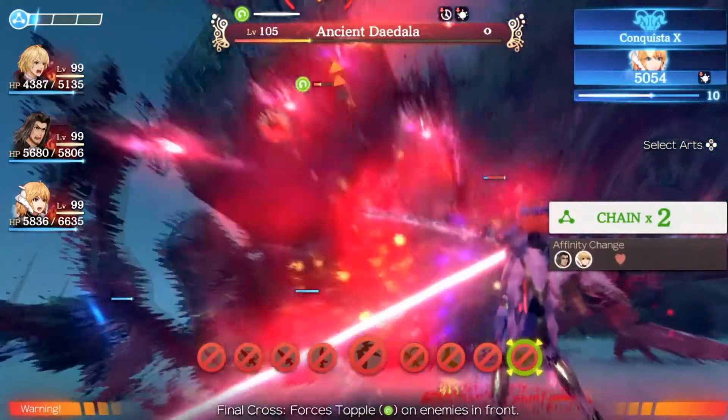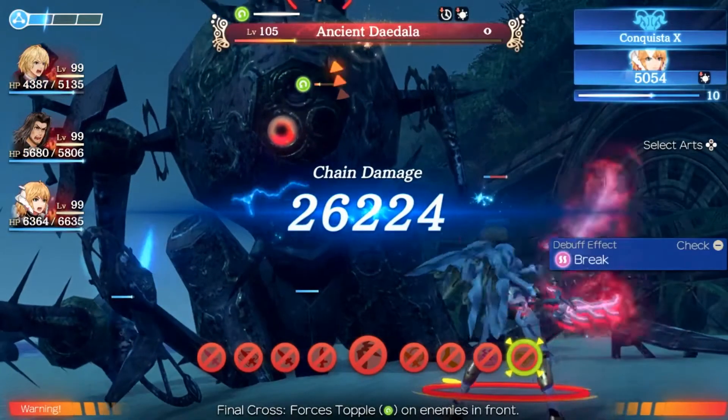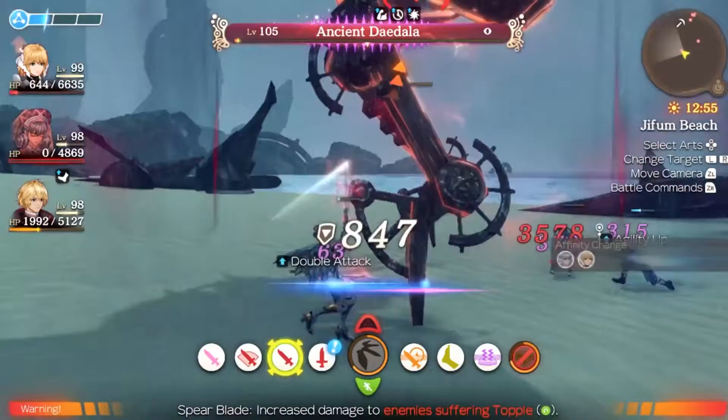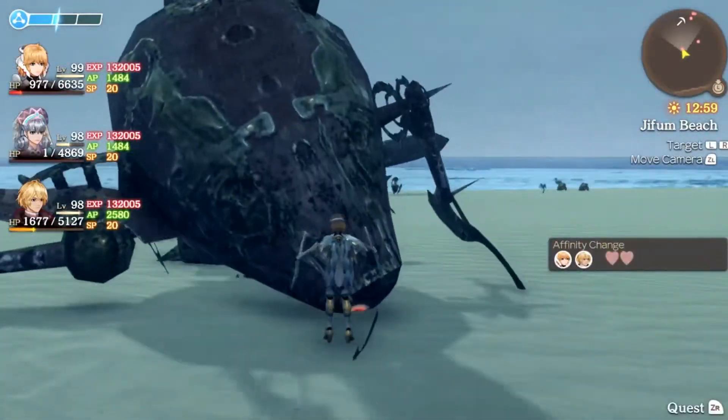Like all the other super bosses, he cannot be dazed. During his crazed aura, he becomes immune to being toppled, which is when spamming arts is recommended. As a reward for beating this beast, you can obtain level 5 heatsink and night vision cylinders, the former of which is exclusive to this boss.